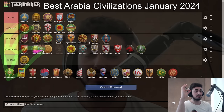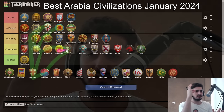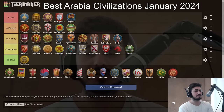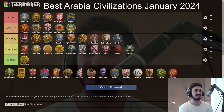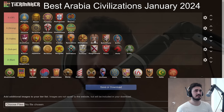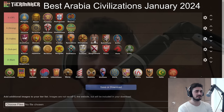I love the new patch — it tamed some of the OP civs and boosted some of the weaker ones. Berbers probably belong in B tier, not ahead of Franks. They're a good civ but they suffer similar problems to Huns — all of the good Berber units are on a horse or a camel: Camel Rider, Genitour, Hussar, Heavy Camel, Camel Archer, Cavalier. So you die to a lot of anti-cavalry stuff. They have a bit of a slow start, but if you get to Castle Age spamming knights you're in a good spot. Good B tier — viable but with some weaknesses and bad matchups.